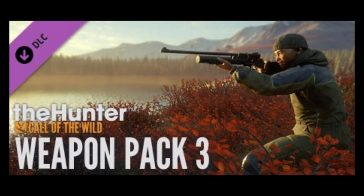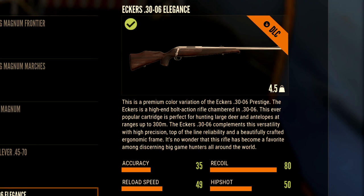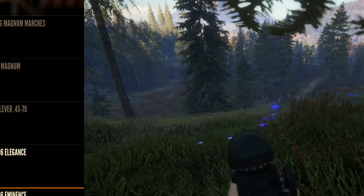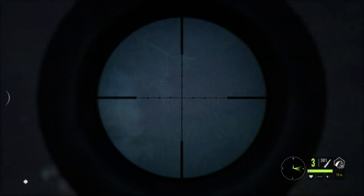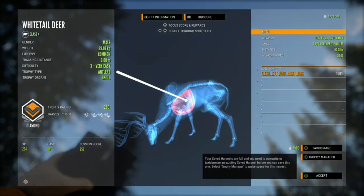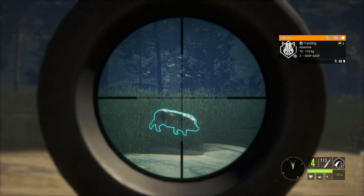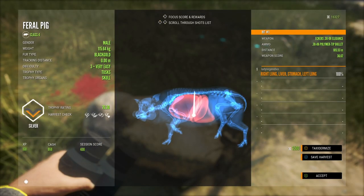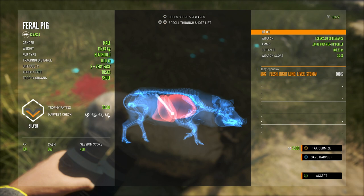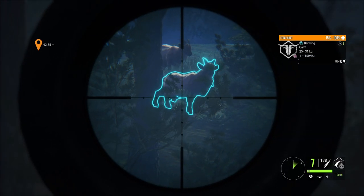Moving on to weapon pack three, starting with the Eckers 30-odd-six, which may be the most popular gun in the entire game. It's good for class four to eight — we're going to take this beautiful level three whitetail down. This gun is good for so many different animals, it's just so accurate. It has had some competition with the M1, but when people ask me which weapon pack to get, I generally recommend weapon pack three because of the 30-odd-six — such a great gun.